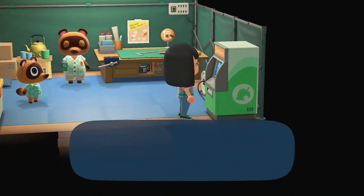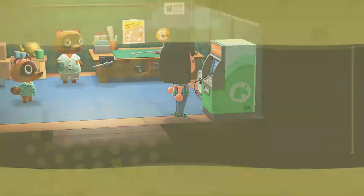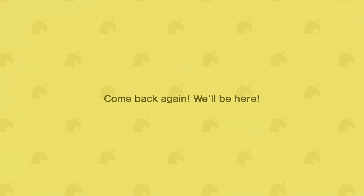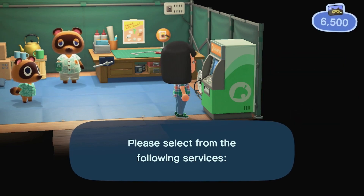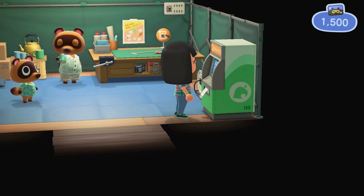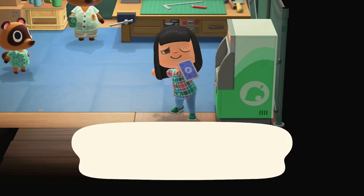We're gonna make a vaulting pole. Oh, we can finally buy that music! I really want KK Dirge — I think KK Dirge would be the best thing to buy. We finally have enough space, so I think I'm gonna go ahead and get the Pocket Organization upgrade, which gives us plenty of space. Then we'll get that Tool Ring too.